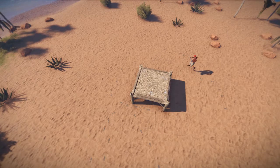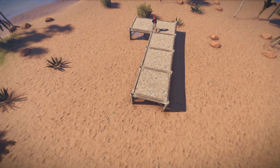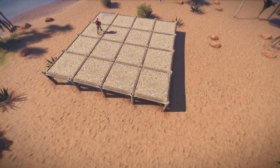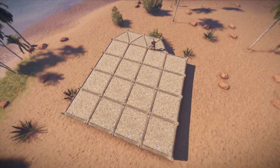Alright, so you're going to want to start by building a basic 4x4 platform. Make sure you give yourself plenty of clearance. What we'll do is you want to place triangle foundations around the side of the entire base.